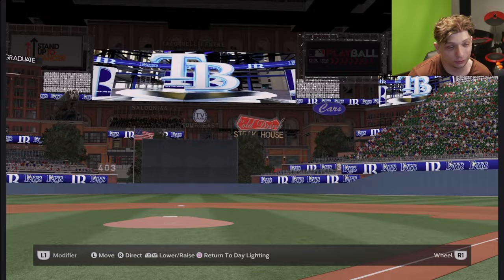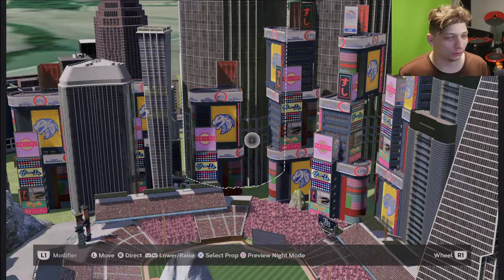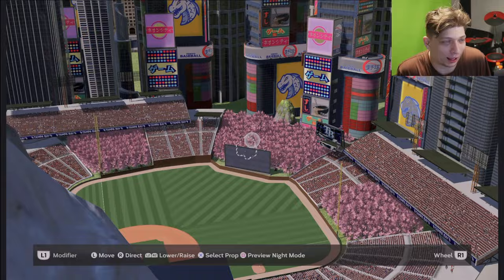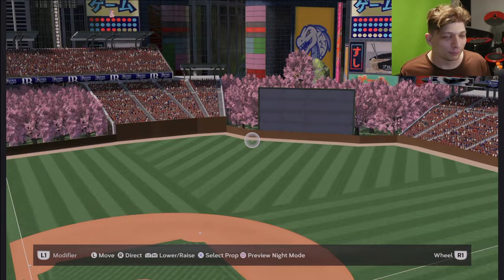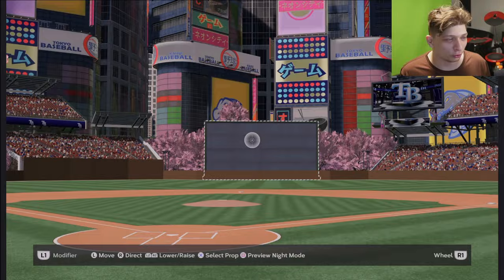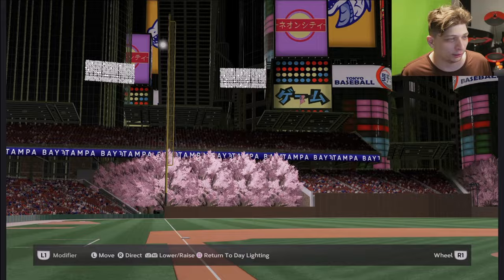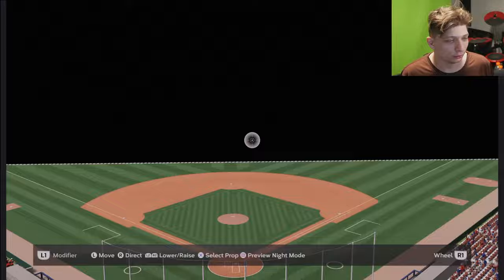I would definitely use this in franchise mode, I love it. Here's another one we are taking a look at — this one is Tokyo, Japan. Oh my gosh, absolutely love it. All the buildings definitely give me the Tokyo vibes, especially with all the pink cherry blossom trees — forget the exact name, it's on the tip of my tongue. Tokyo Japan is somewhere I really want to visit, and this stadium just makes me want to visit there even more. It's such a beautiful ballpark, especially with those trees. They did a really good job recreating Tokyo, Japan.